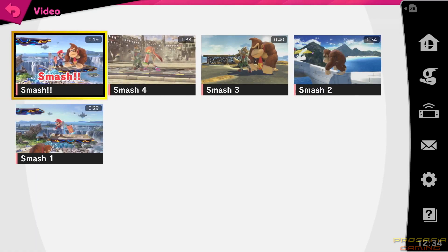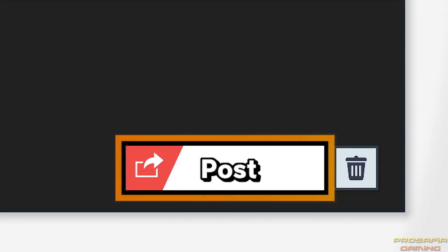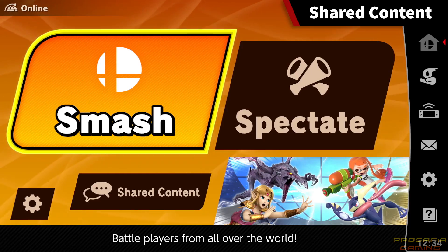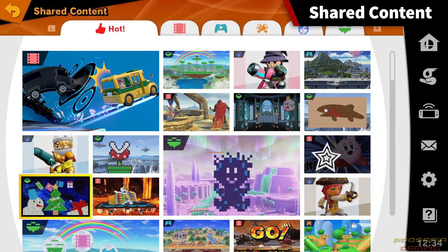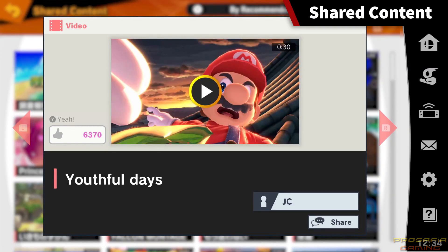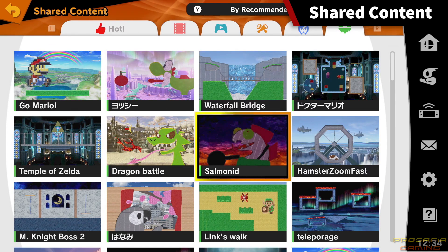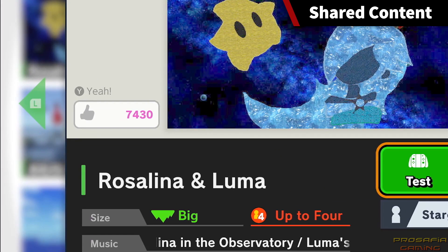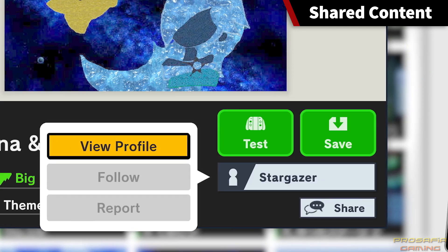You could keep it all to yourself, but creations are meant to be shared, aren't they? You can view gameplay videos in stages created and uploaded by users around the world. Beyond viewing players' videos and replays, you can also upload and download Mii Fighters, videos, and stages. If you find something you like, give it a yeah — or you can even follow the person who posted it.